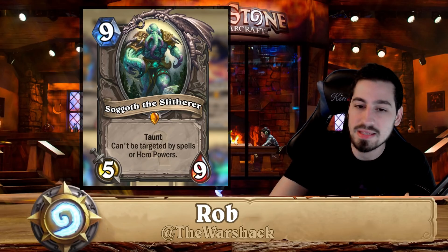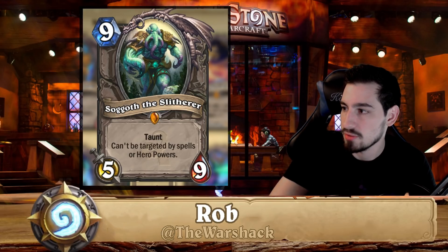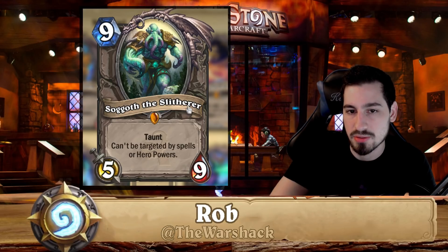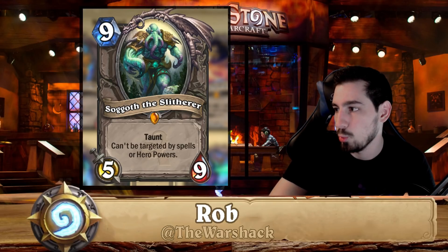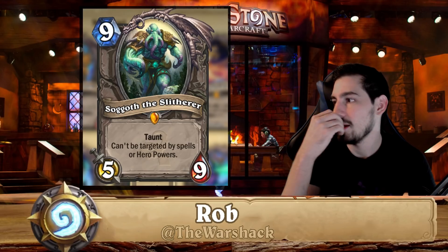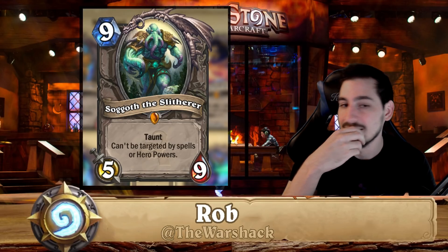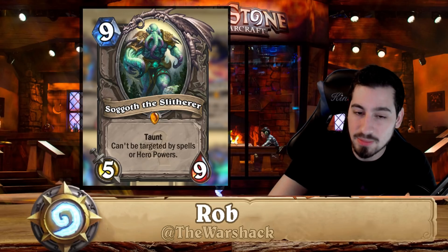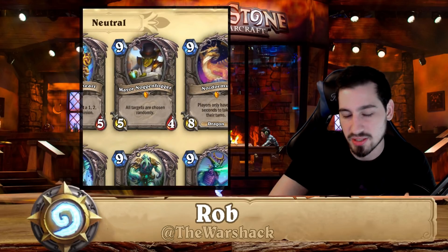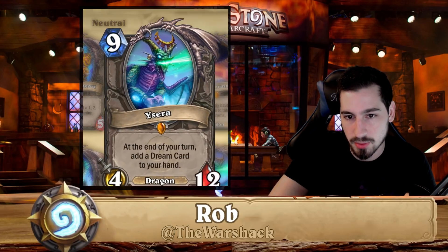A five-nine is pretty good, but if Soggoth was like a five-twelve he might see play. The problem is he's too easy to kill — someone Bone Mares a four-four or a five-attack minion and it just trades into this nine-drop. There's also a six-mana six-nine with taunt right now that can be targeted by spells and hero powers. Soggoth should probably have been an eight-mana card. Don't worry about it — you can disenchant.